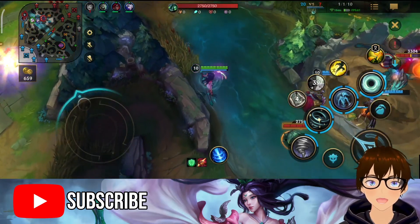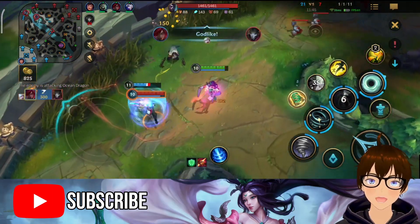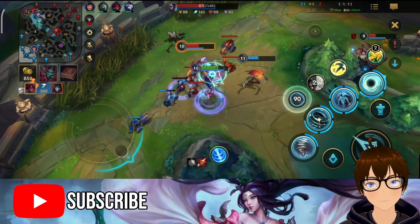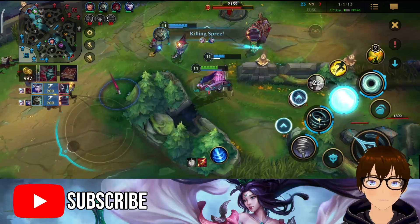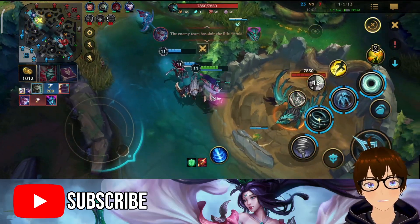So aside from the other supports like Lulu and Nami that I want to make videos on — I got my CDR back up, as you can see. I'm gonna turn on my enchant and then E her. Look how much shielding that is. Build Serpent's Fang, y'all. And you can see it's already back to 10 seconds. Sometimes I feel like time passed but it didn't — it's so weird.